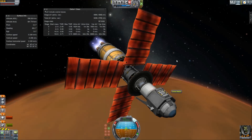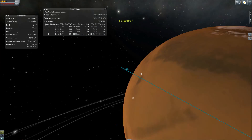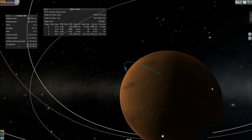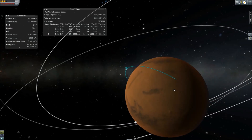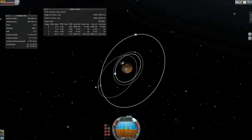As usual, I underestimated the amount of Delta V, so I had to try a lot to get this right. It turns out there aren't really any places on the surface where your parachutes will deploy, because the sea level altitude apparently doesn't exist anywhere I've looked. So I have to do this completely with my engines, and the parachute is just dead weight.